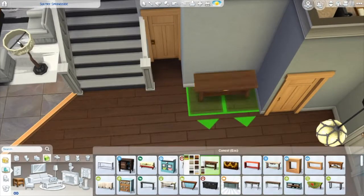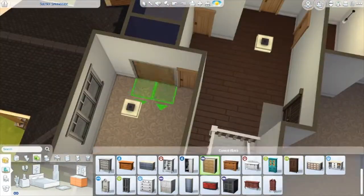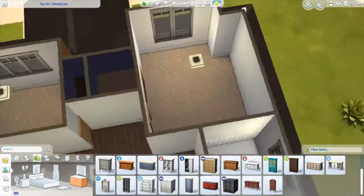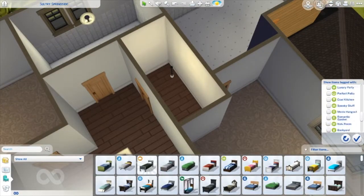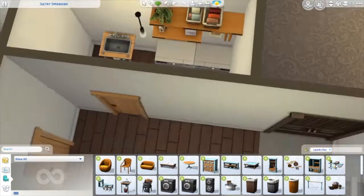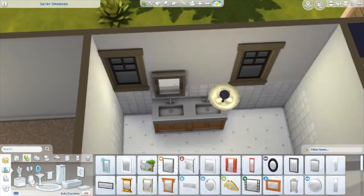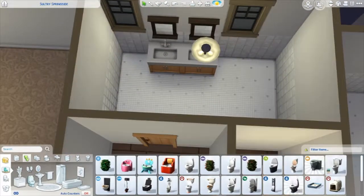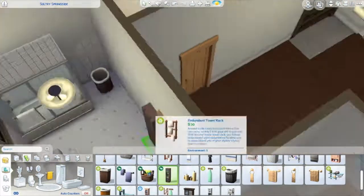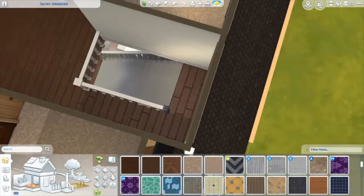There's a coat closet downstairs. Upstairs, one bedroom is the teen bedroom and the other is the kid bedroom. The house also has an upstairs laundry room, which I think is really practical — you don't have to go up and down the stairs to wash and dry clothes. I went with deep dark hardwood flooring upstairs.